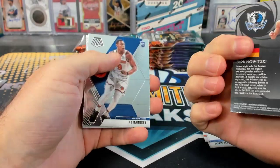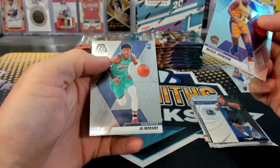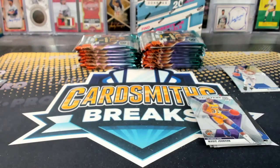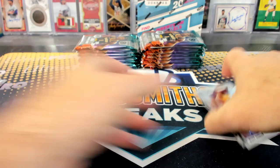Dirk International, men of mastery. RJ Barrett rookie. And Ja Morant. Damn, stupid face is a reflection — real bad on this camera. Dirk's birthday? I didn't even get him anything. I'm the worst.